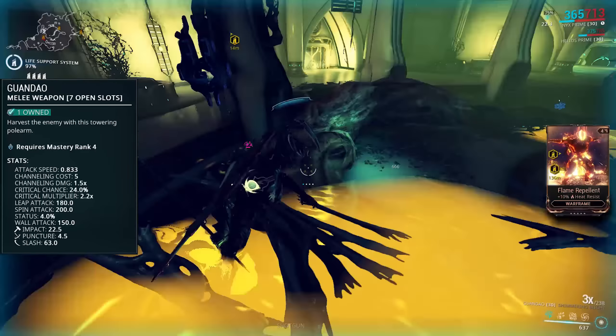Its supporting stats, like all weapons really, show where the Guandao is going to shine: 24% critical chance and a 2.2x multiplier — seems like a random number to have been given, but those are some real nice crit stats. You're going to be able to push a crit build very hard on this weapon, although with only a 4% status chance, you are not going to be able to make a status build on here really at all.